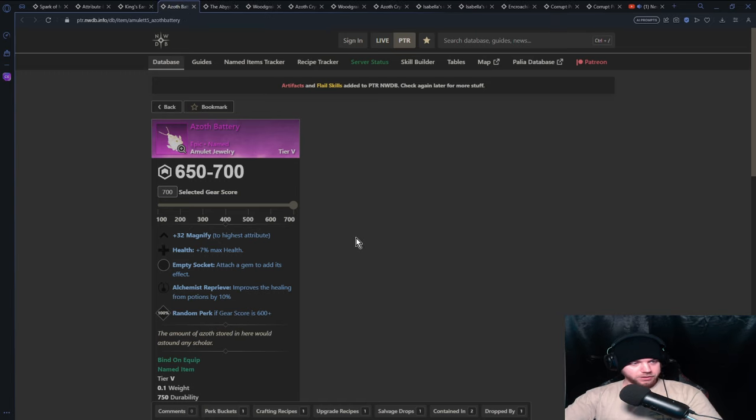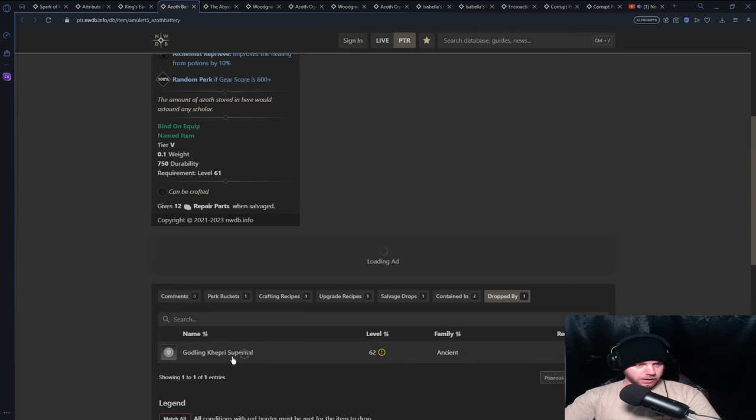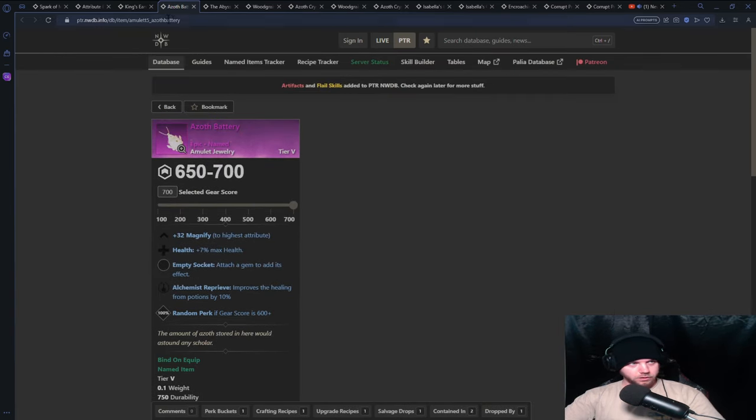The Off Battery amulet I think is going to be popular — you have your health, Alchemist which improves healing from potions, and then a random perk. I think a lot of people are going to run with one of those three perks. It drops out in Brimstone, so you'll want that. That covers Mjolnir — the point was amplifying electricity damage, synergizing it, and then after that it's hunting for CDR, sustain, and defense.